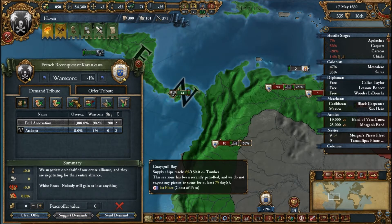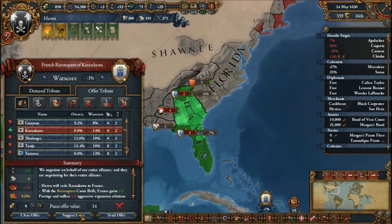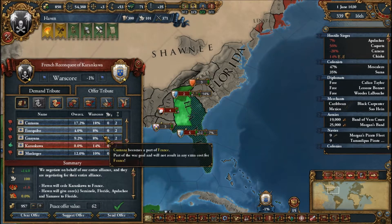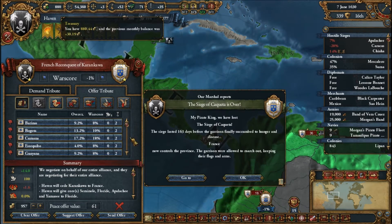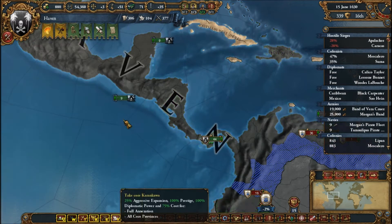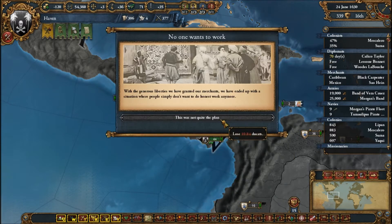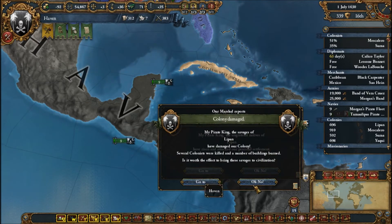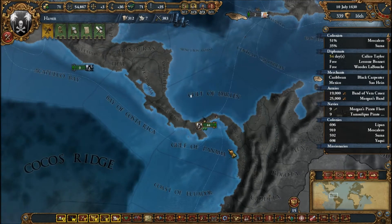So what do they want? They want one province and $900 that I don't have. Now they want $1,000 that I don't have. Fine.